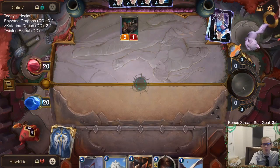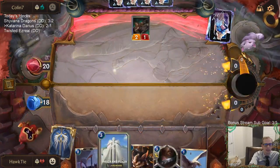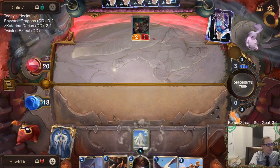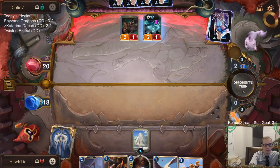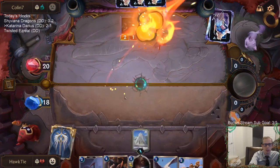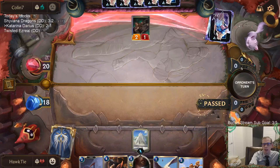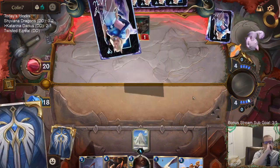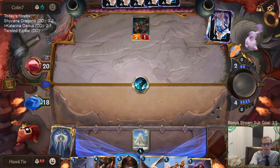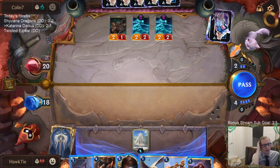Clutch having that first removal spell for a Lucian. No Culling Strike for me. They refill — that was the card they reduced in cost, just one mana for the Shark Chariot. This is currently seven damage coming in.